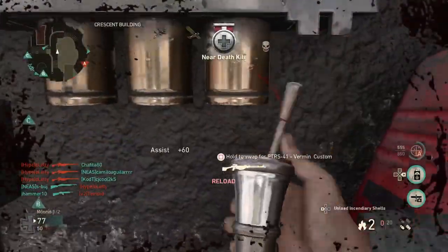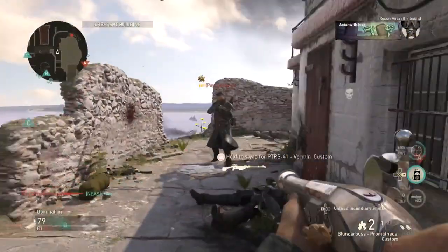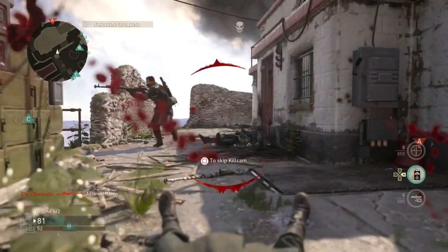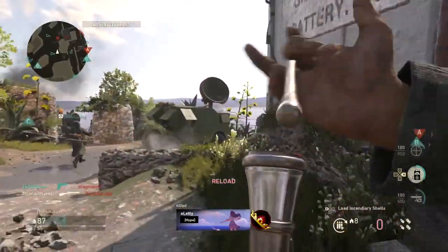The Blunderbuss is a one-shot kill wonder machine, assuming you are close enough within its lethal range. A trick here is to make those shots count and still be able to stay alive for another victim to be blasted. The class recommendation will focus on a hit-and-run tactic, along with an interior area control strategy.